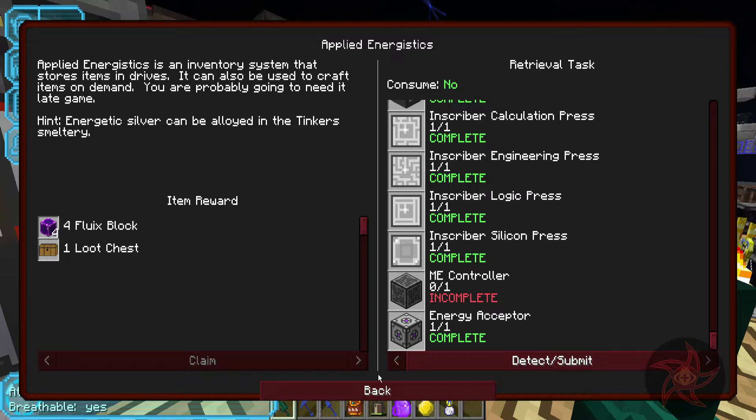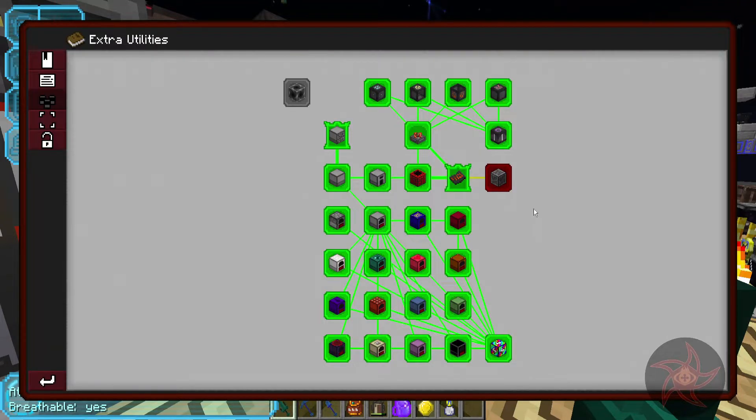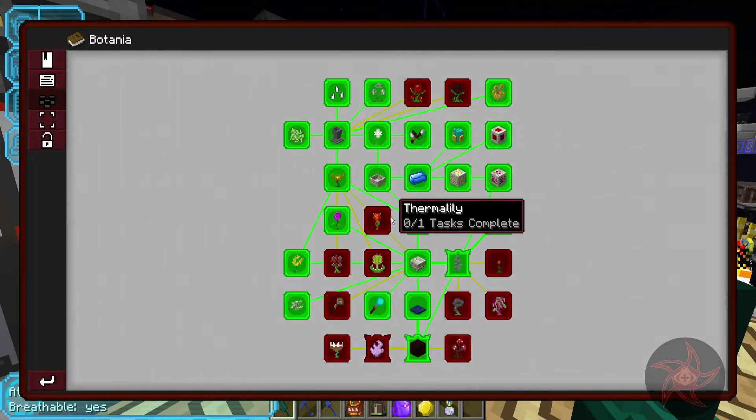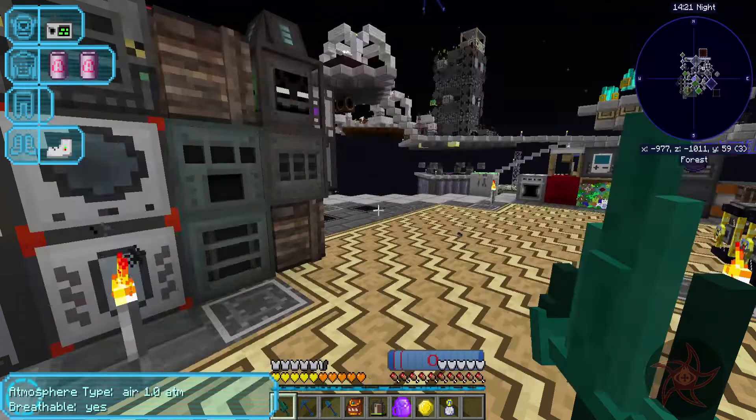Energetic Silver can be made in the Smeltery, which helps. After we get this done, we'll only have one quest left in Extra Utilities. Calculator - this one requires the Draconic Alloy Smelter. Botania - yeah, that requires me just to sit down and do Botania.